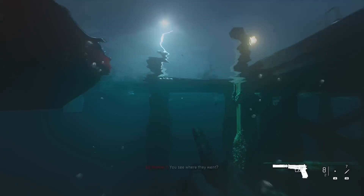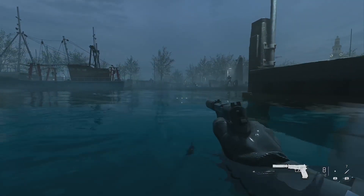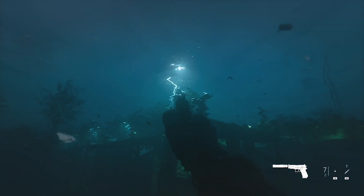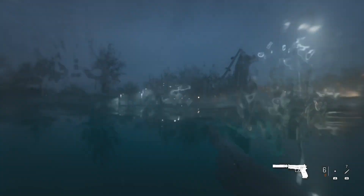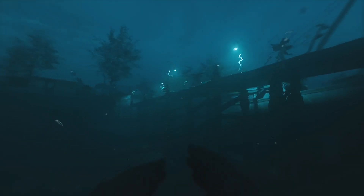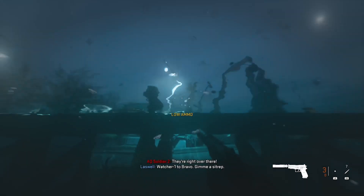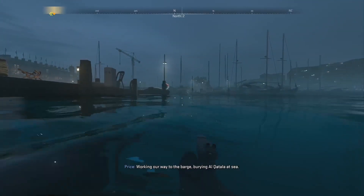I'm just going to shoot that guy — that's one. We've got two more guys over here, just swim up nice and easy, kill that guy — number two. And then we've got our third enemy just over here on this left dock. There we go, that will unlock us our achievement: Crocodile.